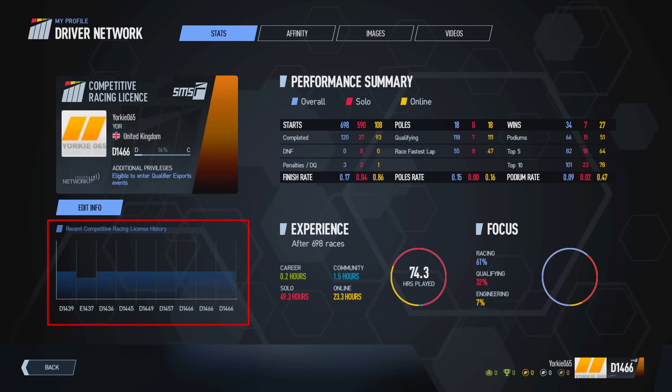In the bottom left you can see a history chart of your online ranking. This displays both your safety grade and strength rating from the last few races, with the bar chart increasing or decreasing based on your safety grade. For example, one bar shows D1439, then a drop into E grade in the next race, then back up to D, visible as a dip in the bar chart.